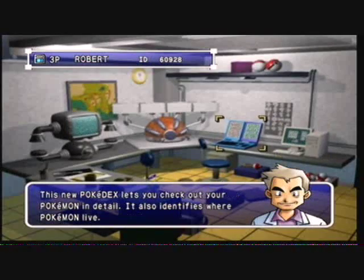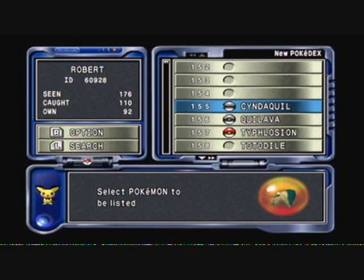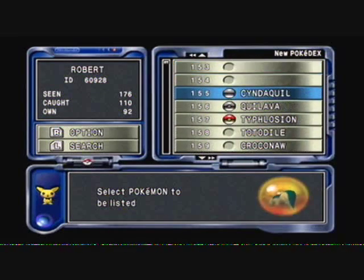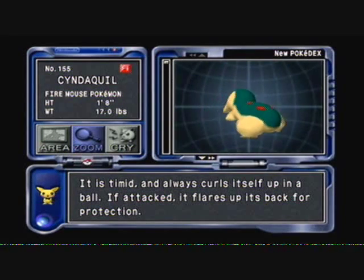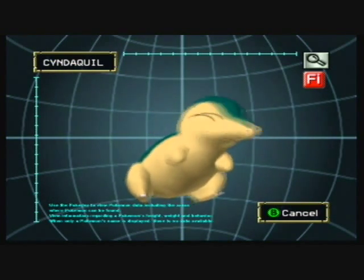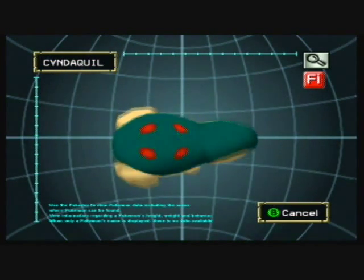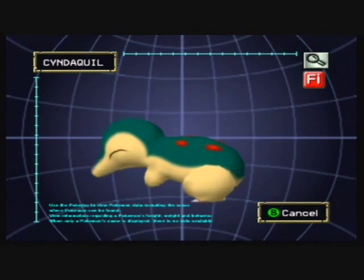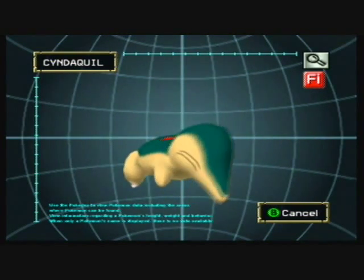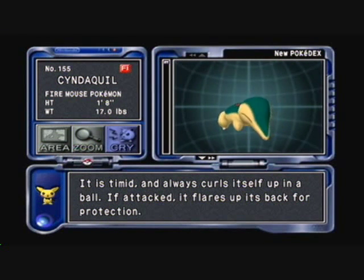Over here at this next machine is a 3D Pokedex — you can look at Pokemon in 3D. You can see a Pichu in the corner again. You can view them in a rotating 3D format or push A to look at their Pokedex entry. You can also zoom in and move them around to look at different angles, and push A to hear their cry. This is kind of similar to the Pokedex 3D application on the 3DS, since you can look at them in a 3D view.